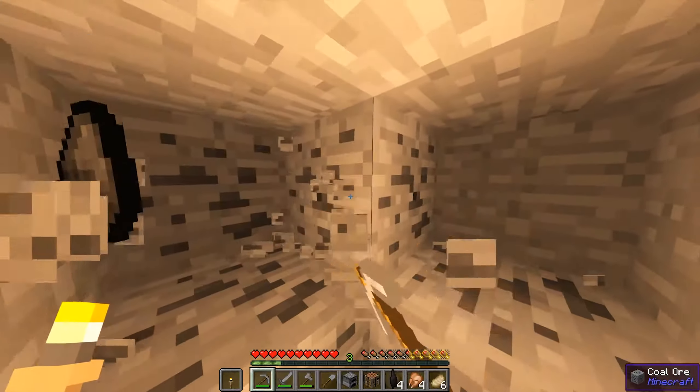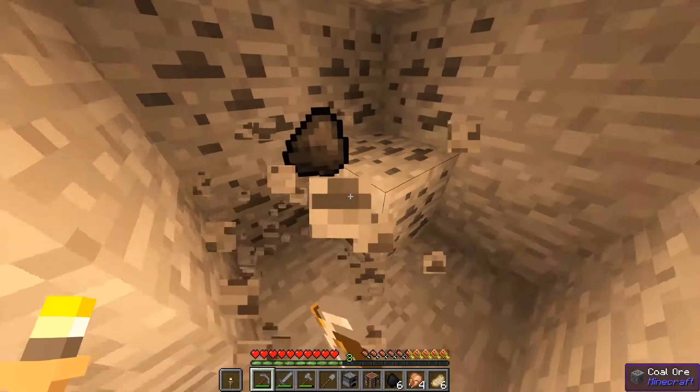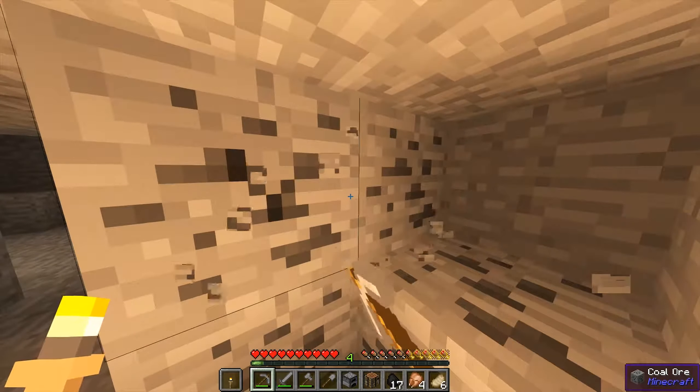Alright, let's do the old torch-on-the-side trick. Okay, before we do anything, let's grab this coal. I'm pretty much out of torches now, already. That's pretty nice and bright. Oh, I do like the XP colouring with XP — that's going to be great.